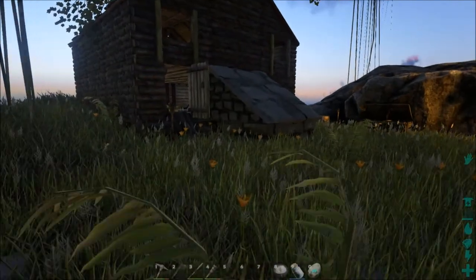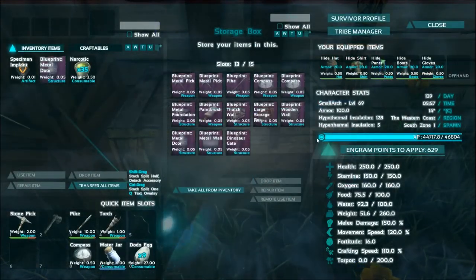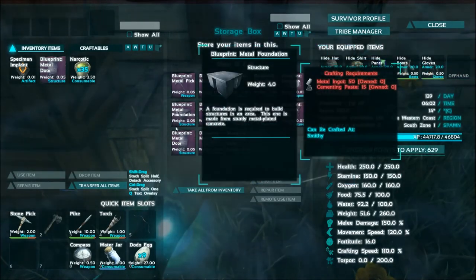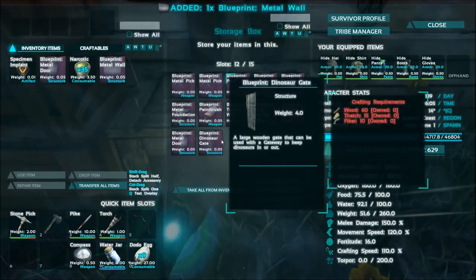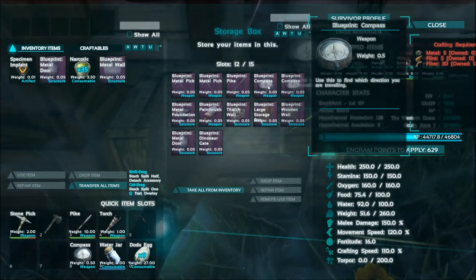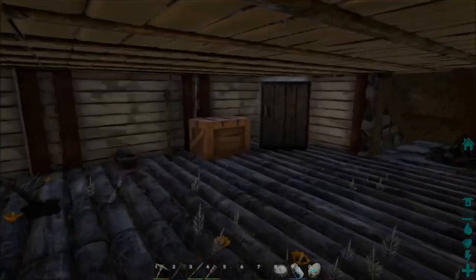We've probably got some more blueprints. I don't want to weigh down our dino. I can't remember exactly what blueprints we have back there. These are all primitive ones. We've got a metal door one, and I think possibly a metal wall one, so we might take that as well. Dino gate — we've actually got one of those already. Most of these we've already got, and compass we already know. So I'll take those metal blueprints, although we're probably not going to use them for this base.